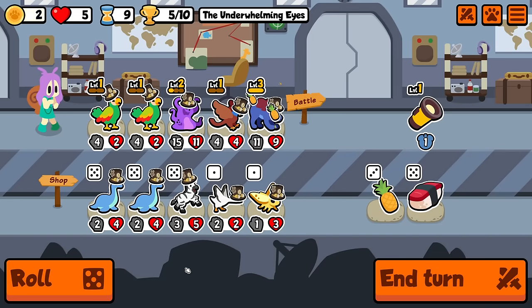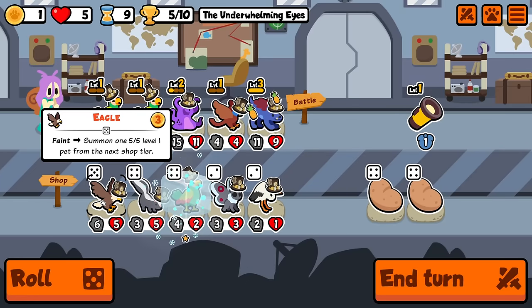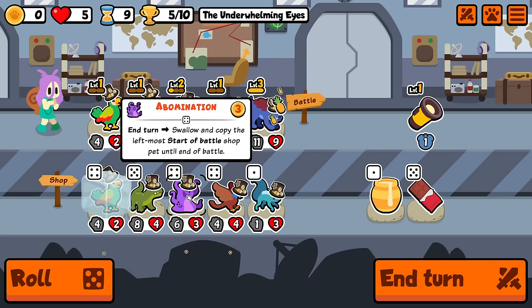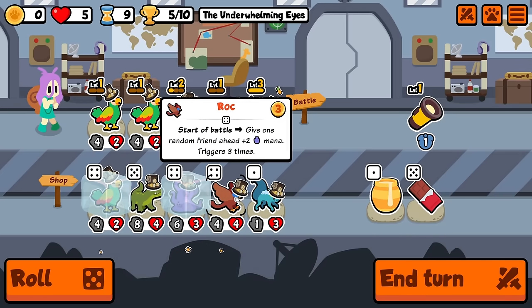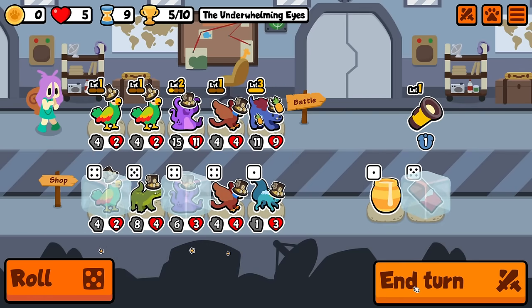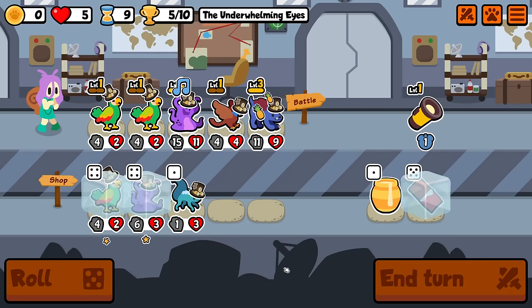I'm just going to keep rolling instead of freezing anything. These are faints so we can't copy those. Parrot is good, skunk would be fine to copy but I'm going to risk it and roll again. Crocodile and rock are going to get eaten but we can buy these next turn and that's really nice. I'm pretty sure that's going to be another win — and Warg up front is getting the buffs.